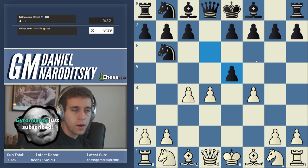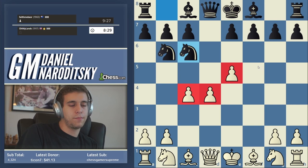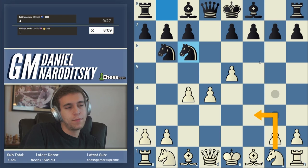Here we play not d-takes-c5 which allows an unfavorable queen trade — we take toward the center with f-takes-e. The plus of this system is that we get a monster center; the minus is that we're delaying our development, and if we don't develop carefully our center could get under very serious fire. This is the first stage at which you simply have to know what to do. You might play knight f3, and you'd be forgiven for thinking that's the main line, but it's not.